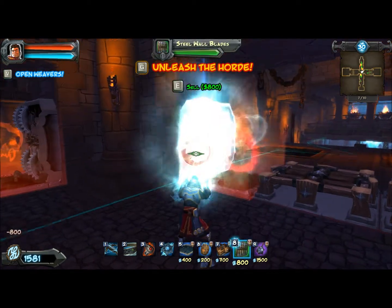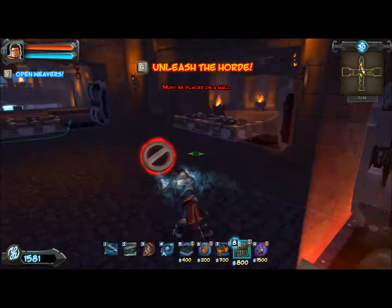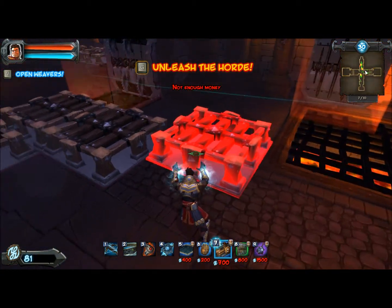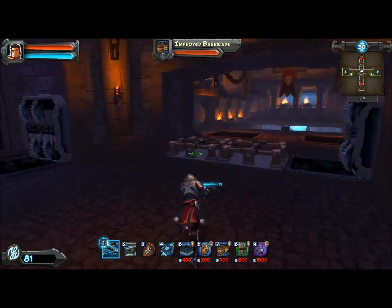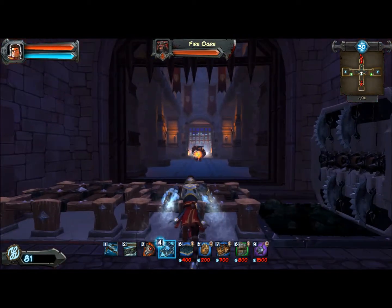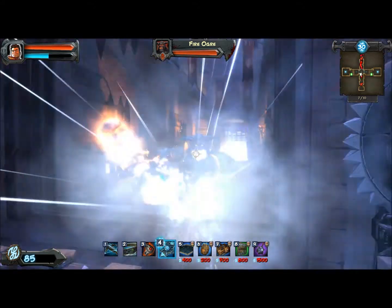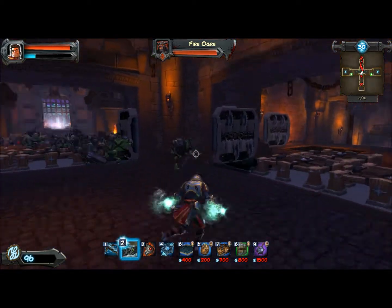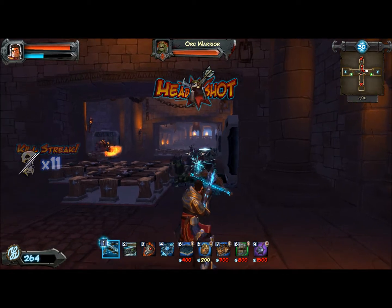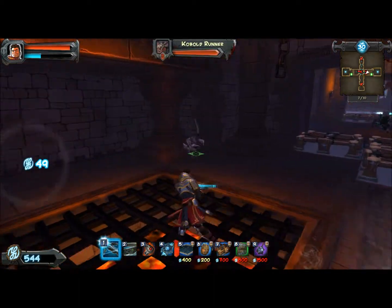It didn't really bring any ground traps, which is kind of a letdown. Step right this way. There are no other walls to put these on. Barricades are so expensive. I have two fire ogres. Oh, how did he stun me? Not cool, kobold — not cool at all.